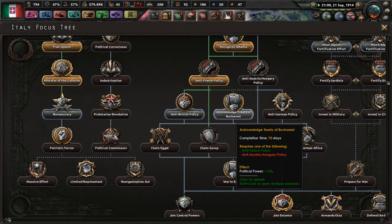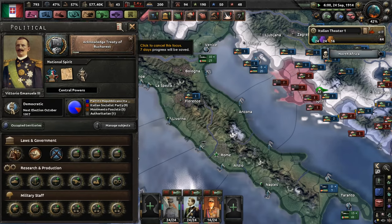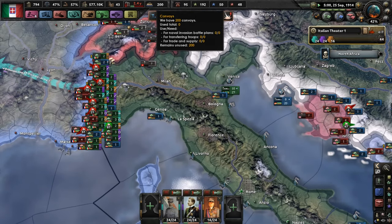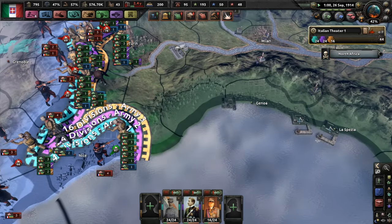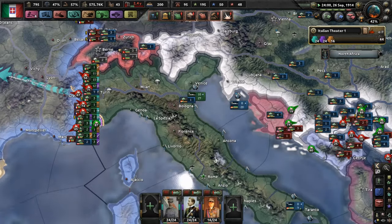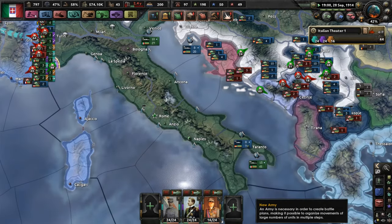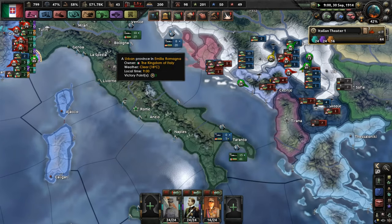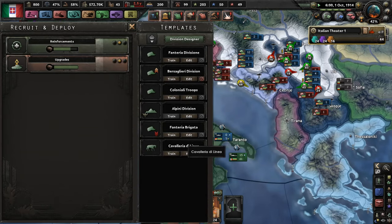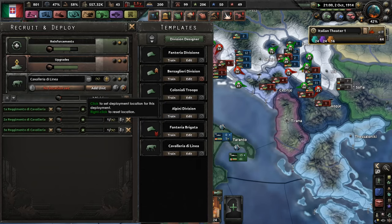Acknowledge the treaty of loop arrest — okay, so we'll do that. And we're continuing to try to push into French territory. Not doing too well. It will probably get to a better situation as time goes on, but for now it's not going too well for us.